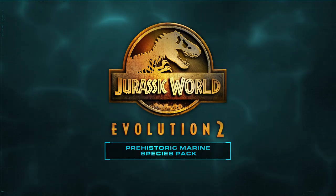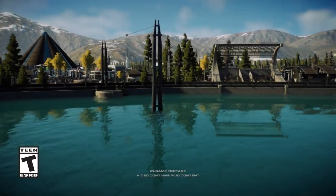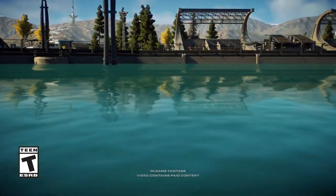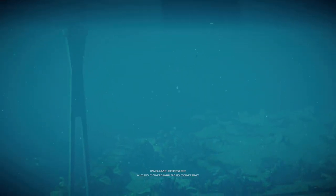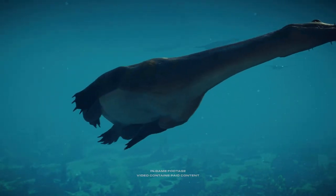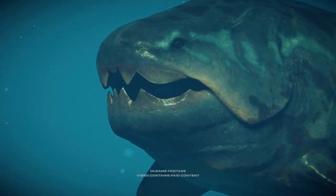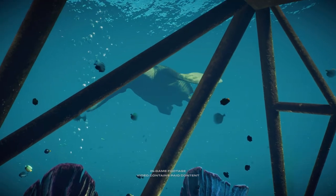We also have the Nothosaurus, which looks absolutely beastly — I totally love the design of that one. I've never heard of it before, but look at those teeth. This nimble, distinctive predator roamed the shores of the late Triassic, propelling itself forward with webbed feet, which makes it very quick. This one is also interesting because it is bioluminescent — it glows in the dark, just like the paras from the Camp Creations update.